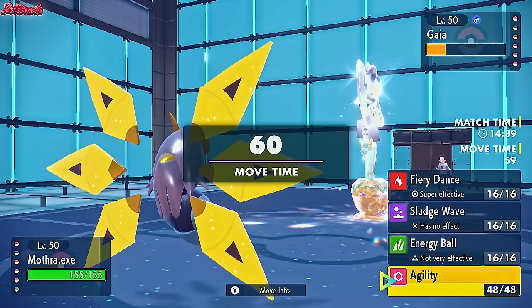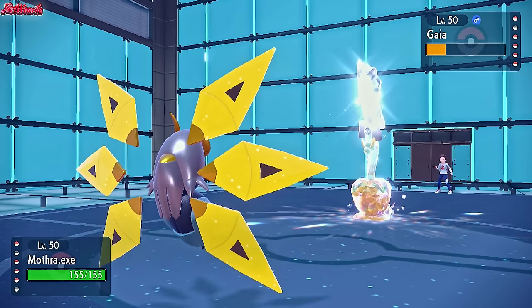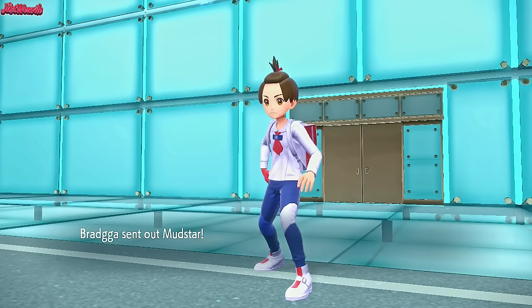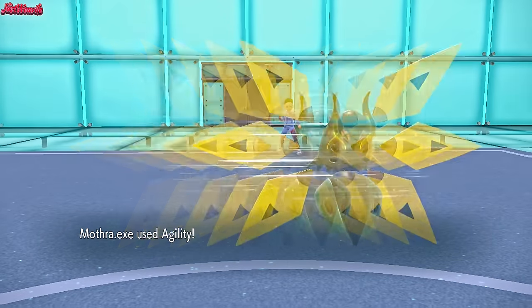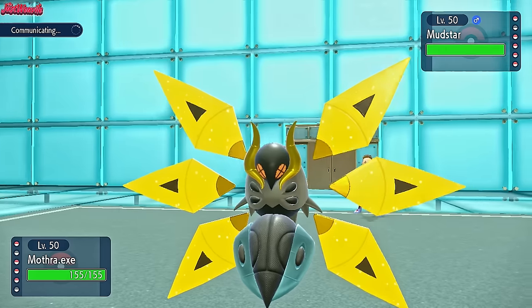We go for an Agility here because they might switch out to preserve the Hydrapple and go into the Swampert. They should switch out anyway — as they do switch out, which is great. What are they going to go into? Mudstar — that's the Swampert. So Swampert is an interesting one because we do have the Energy Ball, so this is not a threat. We go for the Agility though and we're pretty much ready to sweep — Iron Moth's looking pretty good right now. Let's go for an Energy Ball.